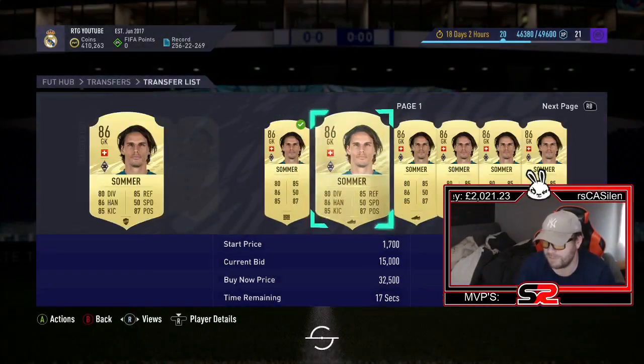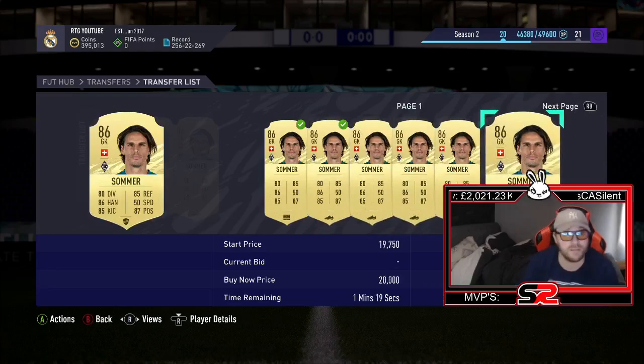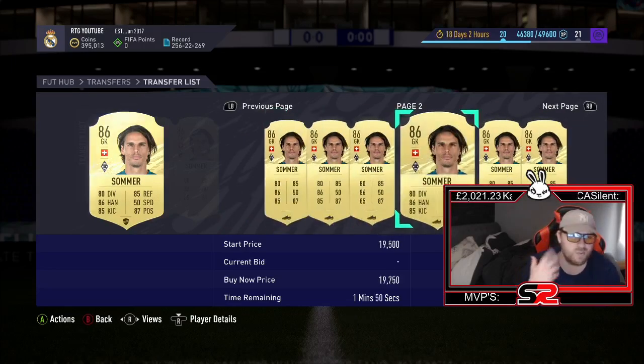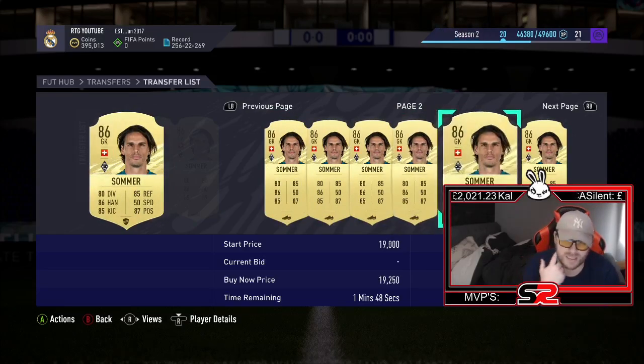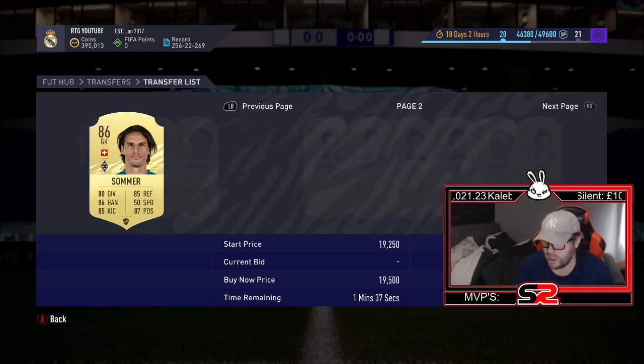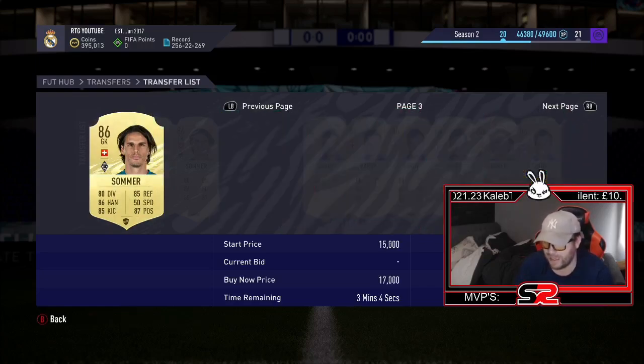I believe Fodder is going to be going up in price. The reason is there's not going to be many lightning rounds this week — they might only list one. They're not going to do it every single night like they did over the weekend, which means these cards are going to go up. They're probably going to be at peak Wednesday night, because then Thursday a lot of packs are being opened again, and Friday through Sunday you've got promos coming out. So Wednesday is when I'm going to look at selling my Fodder.